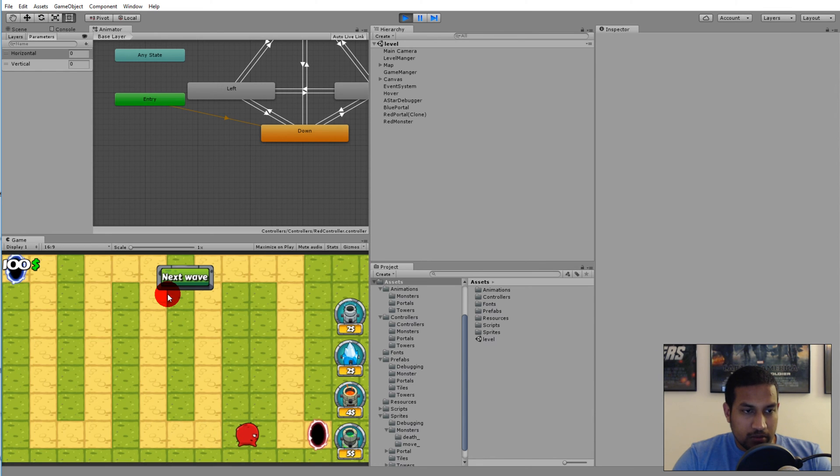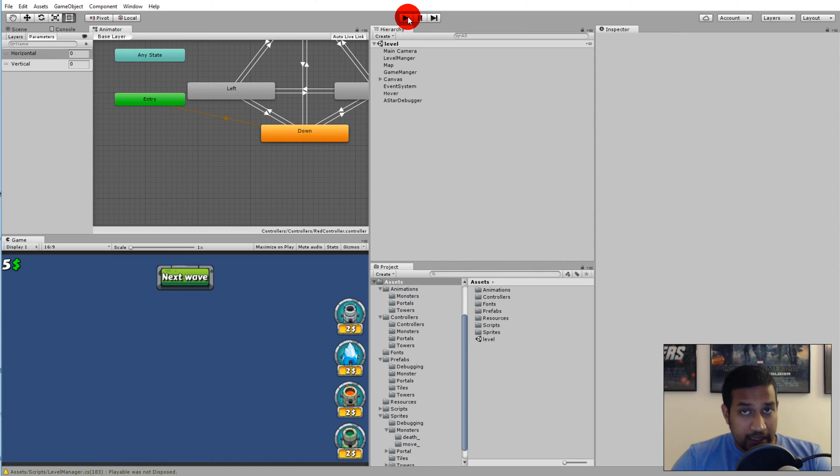We would like them to despawn when they hit the portal. We'll have to make the same effect as when we spawn our monsters — they start small, grow large and move out — but in reverse. When they hit the portal they will shrink down to no size and then get destroyed. Later we will implement an object pool to reuse the monsters, but for now we will just destroy them.